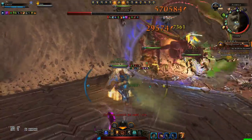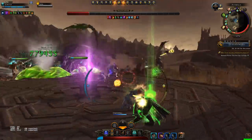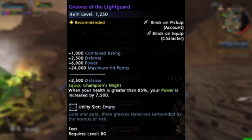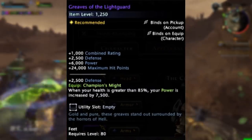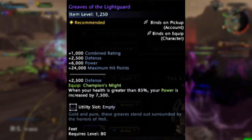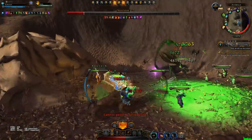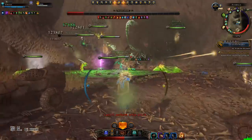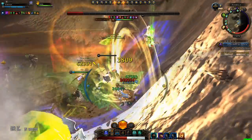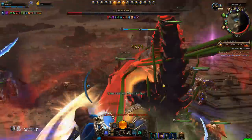Currently the chest piece I'm using is just the Lion Guard piece, which gives me next to no benefit to my heals. Finally we have a really good feet slot: the Greaves of the Light Guard. This is very good for DPS who like to play nice for their healers and also play more cautiously, and is also very good for healers. It has the bonus Champion's Might: when your health is above 85% your power is increased by 7500. This is very good for DPS as generally your health will be above this, especially in DPS checks where there isn't much damage going around. And also for healers it's very good because generally you'll also have your own health above this amount, and when you're just healing the tanks you'll generally also have full HP, thus gaining this extra power.